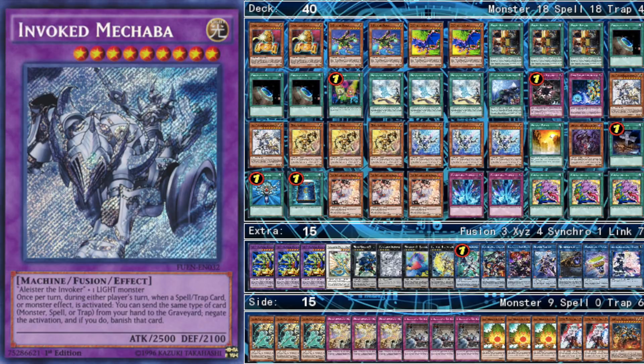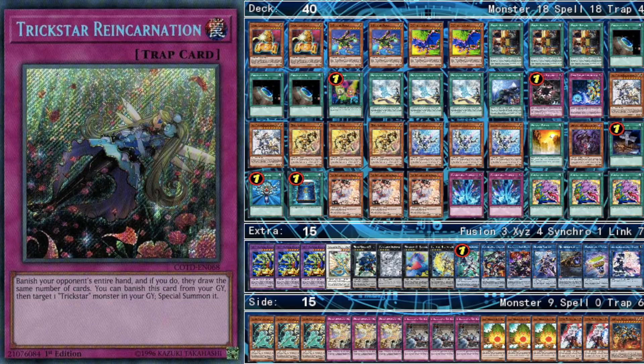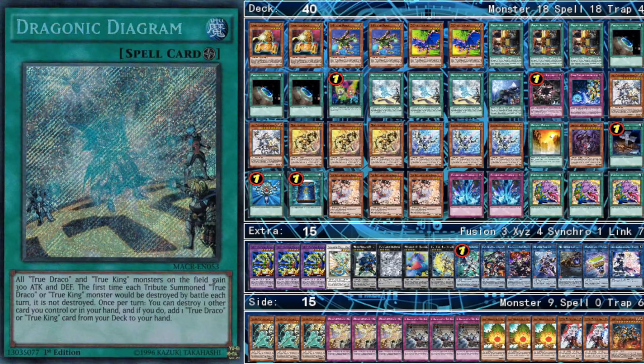If you look at Invoked, it's almost unwinnable because they can just banish your pieces from the graveyard to summon Aleister. Trickstars can be hard sometimes because they can banish a piece that you need. True Draco is a hard matchup because they can summon Amano Iwato, which cuts off your Buster Dragon, and then they can pick your field apart. When they summon Masterpiece, it can be really difficult to answer without having to Buster, banish Diagram, and then attack over it.